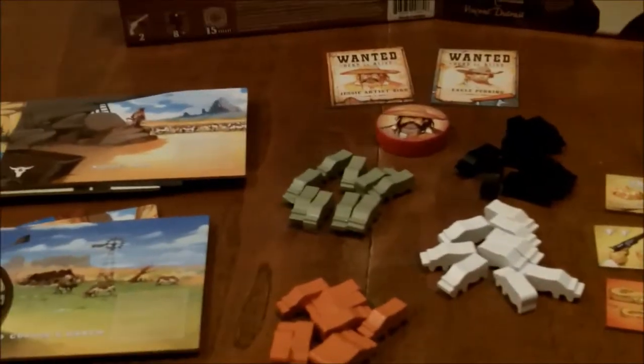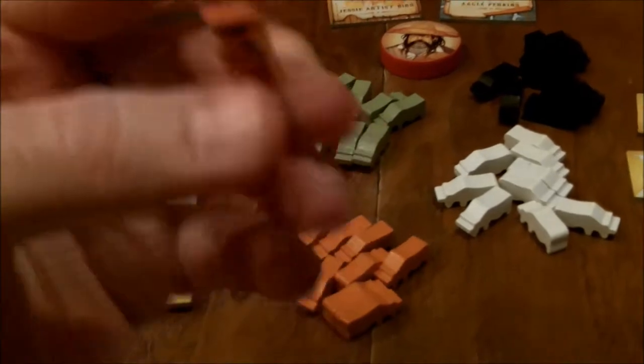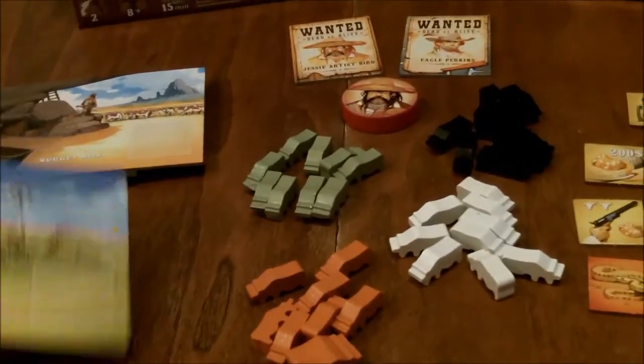As far as quality of components, very very good components. I really like the little detailed cattle meeples. The rulebook is a little thick but that's because it has a few languages in it — the English rules are just the first three double-sided pages, so it is a very simple game. Let's go ahead and set it up, take a look at how it plays, and I'll give you my thoughts.